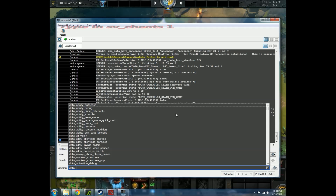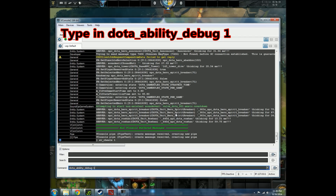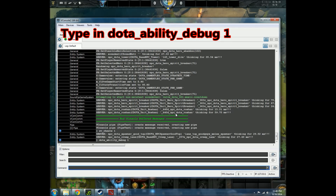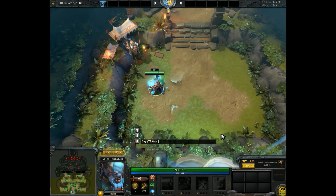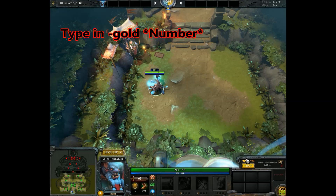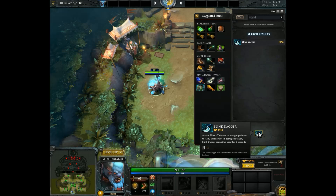I also want to type 'ability_debug 1' — this will cause all ability cooldowns to be set to zero. Then press the tilde key again to close the console. I need to get some cash, so press Enter to go into the chat box and type '-gold' followed by any value you want. You'll see that it fills up your cash. Click on the shop and look for the Blink Dagger and buy it.